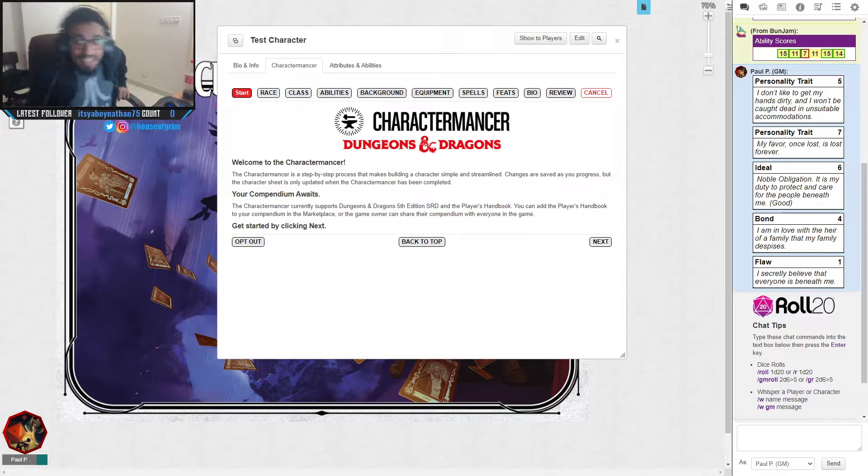Welcome to Dungeons and Dragons. This recording covers how to make a new character. In my games when players join, I ask them to do what we call a stat block roll. In the chat area you'll notice a code — that is the method by which we pick our stat block. If I click enter...